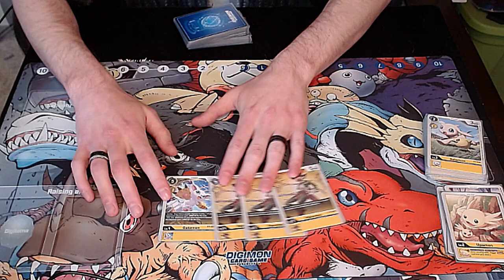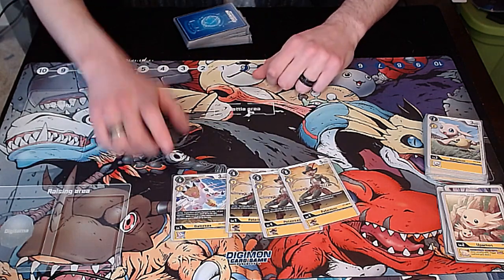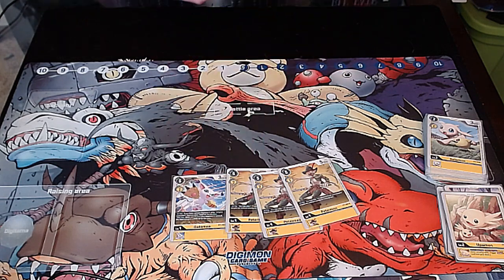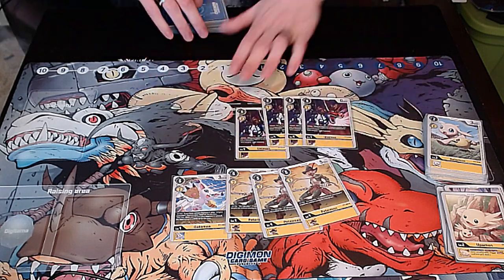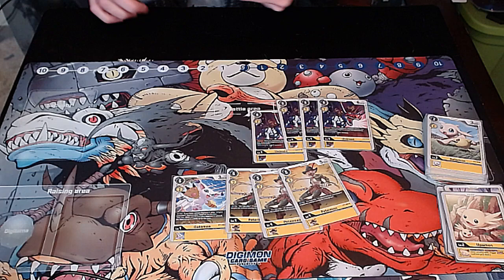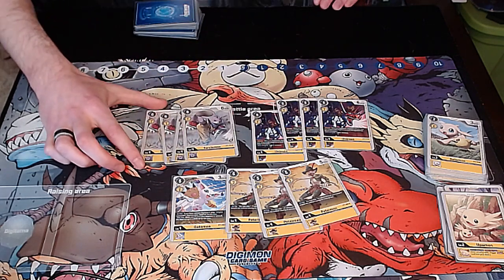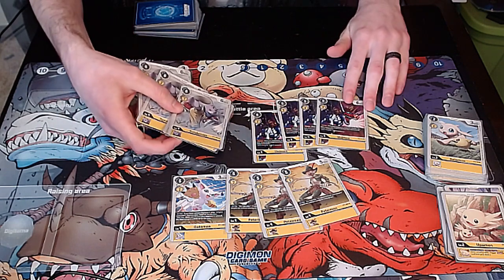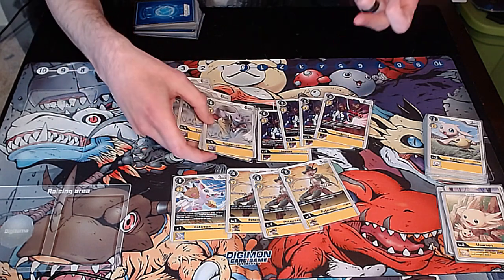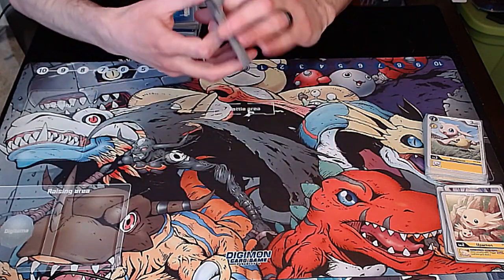These cards are great, but I don't think Gatomon is good enough to justify more than two, and in my testing I like it at one. Rounding off the level fours, we got four copies of Unimon because this deck needs blockers, and four copies of Terurimon — the bunny with the knuckles. It's a good card to evolve into with high power, and you can pull both of these out with Leopardmon and Mastemon as well.